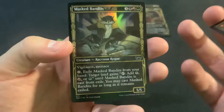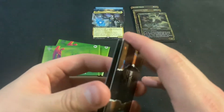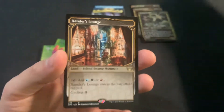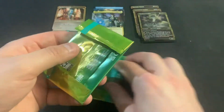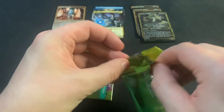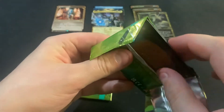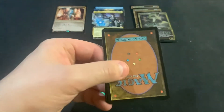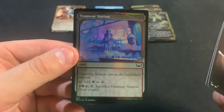A bunch of the earlier ones. We've got Masked Bandits — those Raccoons. And we've got a land finally, we've got a Xander's Lounge. We've got lands all over the place in the earlier batches that I was not suspecting would be that common, and it's proving to me that they aren't. We've got Tramway Station.